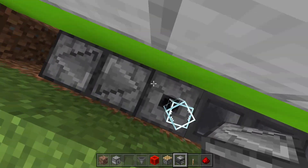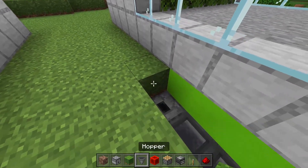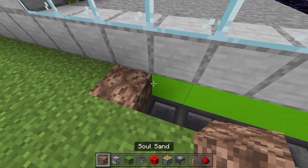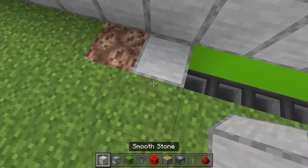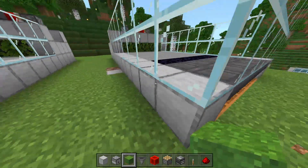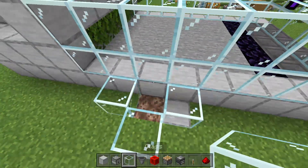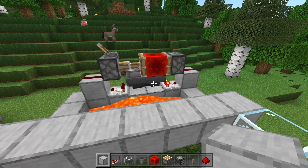Patch up this hole, place a soul sand block on top of it, then fill in this hole and bury that hopper line. We're going to place glass all around this tube.